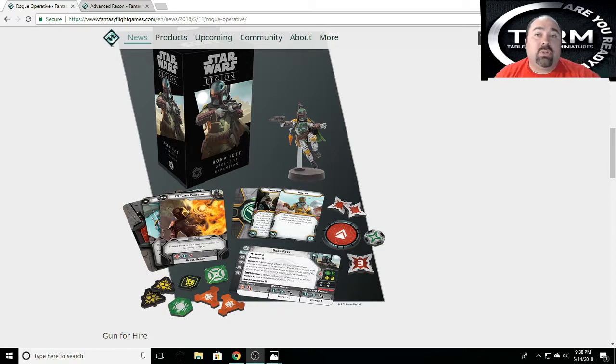The newest announcement is that Boba Fett and the Advanced Recon Scout Troopers — the Scout Troopers for the Empire — are going to be released in Q3 of this year. As it stands right now, you had the core set and the Wave 1 items, and then the announcement of Leia and the Fleet Troopers, and General Veers and the Snow Troopers.